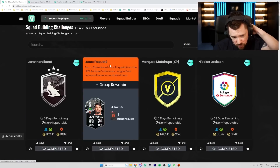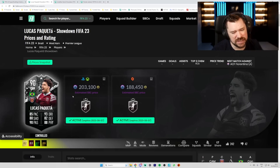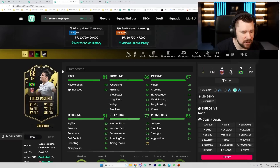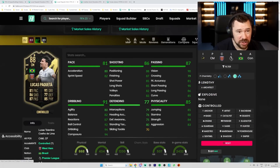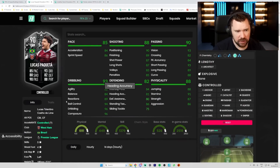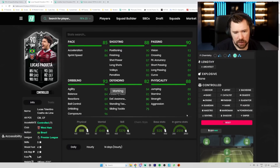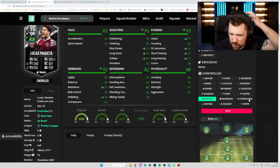So Jackson is 33k, Paquetá at 200k and Ikoné at 110k — not too bad, both are upvoted. For Paquetá, I think you have to put him in a CAM role. With the outside the foot shot trait, flare trait and five star four star, you either go with the Engine chem style to boost agility, balance and passing — or you could go with the Maestro, though balance isn't the best there.